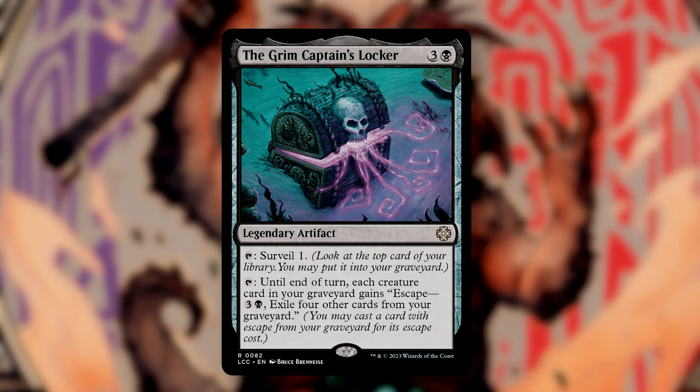The Grim Captain's Locker lets us tap to surveil 1, helping trigger Descend. More importantly, we can tap it to give each creature card in our graveyard escape for 3 and 1 black, exiling 4 other cards from our graveyard. I considered Underworld Breach — it's absurdly powerful given how much we're filling our graveyard — but it might be too excessive and would push us into a higher power level. The Grim Captain's Locker gives us a more balanced version of that effect with additional value.